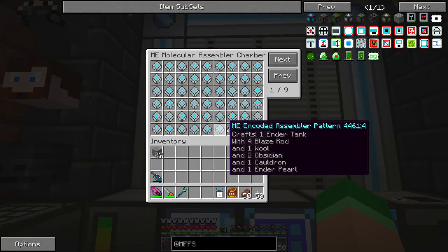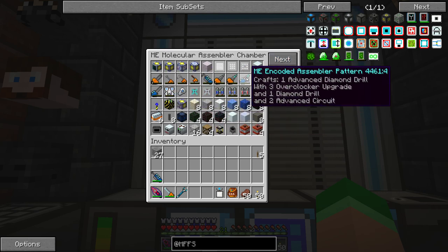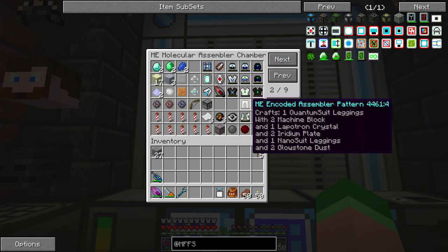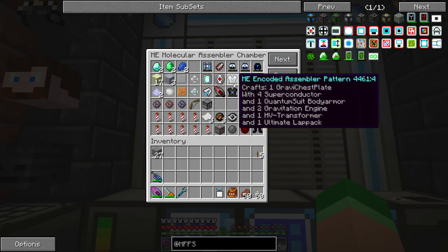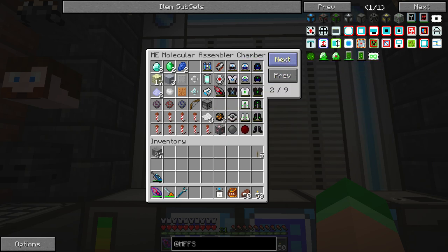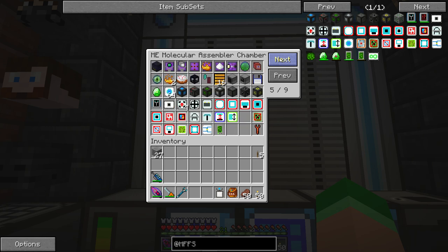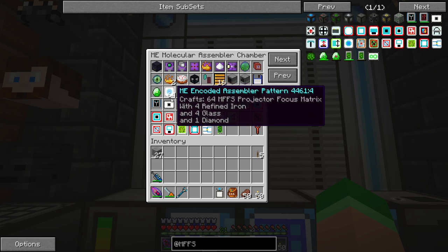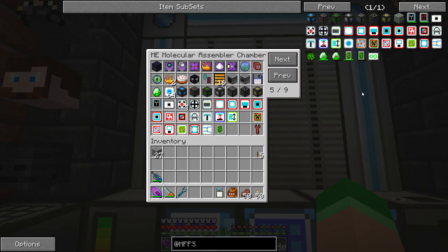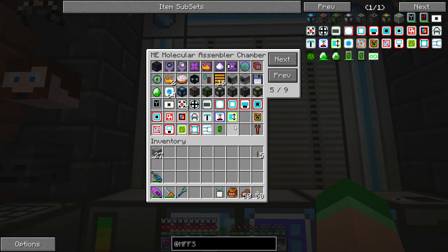I went ahead and I have now auto-crafted everything — if we ever die, all our tools, jetpacks, even all the new armor. There are lots of new different types of armor, but I have it all set up to auto-craft in our system just in case we die. I put into the auto-crafting every single thing for the Modular Force Field System, so we can just get straight to work and not worry about crafting.